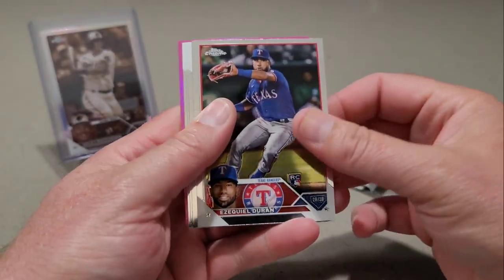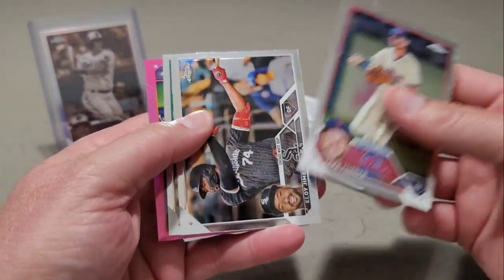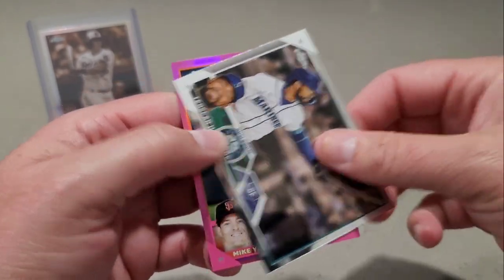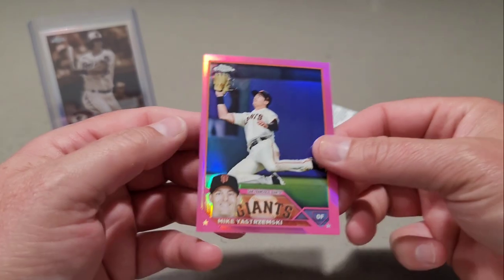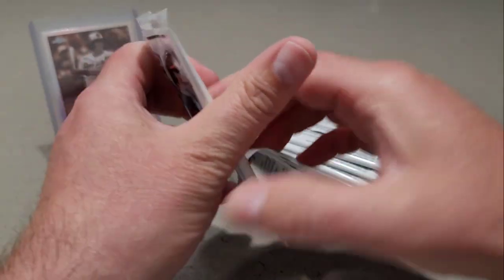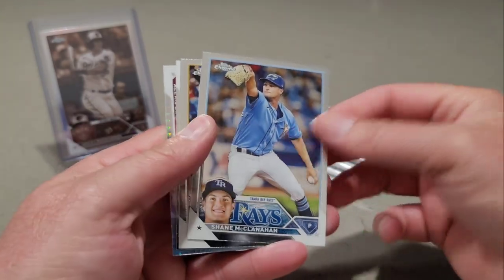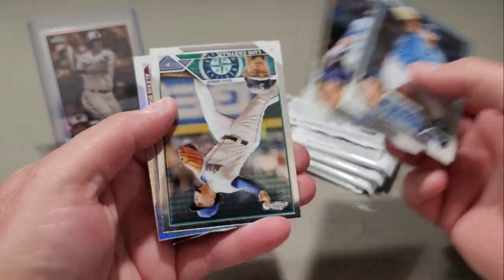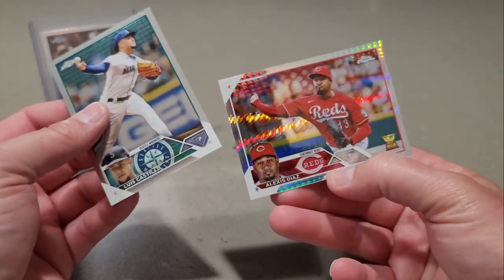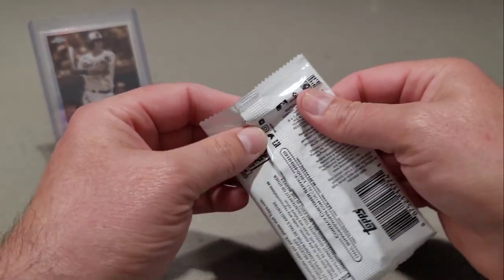We got Ezekiel Duran, Trey Turner, Eloy Jimenez, Teoscar Hernandez, and we have our pink of Mike Yastrzemski. Shane McClanahan, Nick Prado, Luis Castillo, and Alexis Diaz — this is our Prism. Looks like we get one Prism per box.